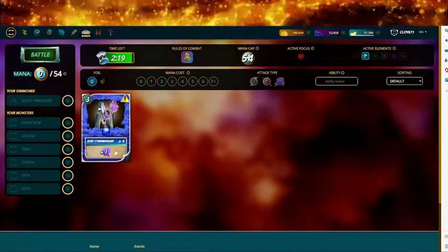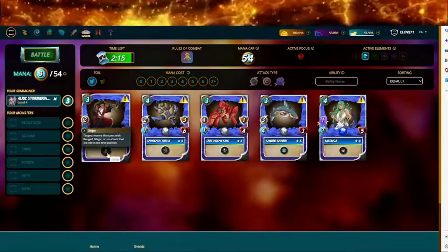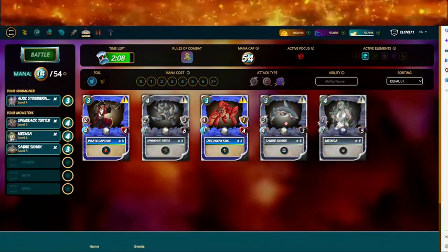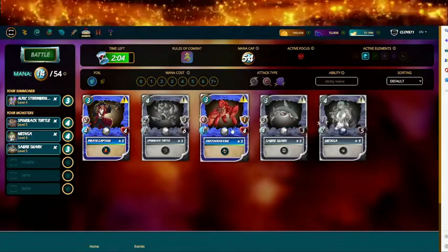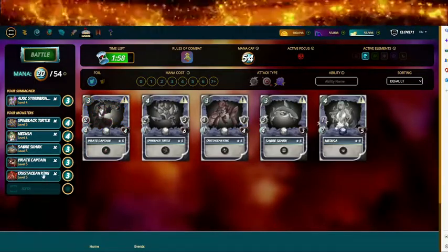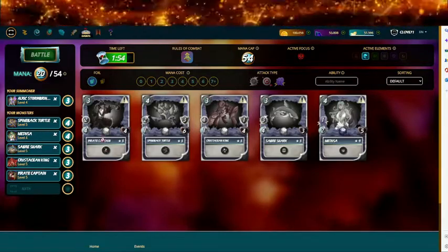Actually, I think it might be today. Let's see — one magic. So we're gonna put in Spineback Turtle, Medusa next, then a shark sneak card because it only has three health, then a healer, and a pirate. I'll put the healer up here and that's it — 20 mana.